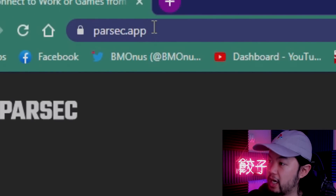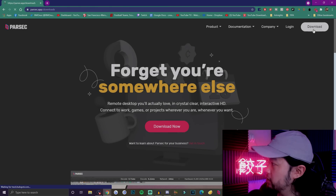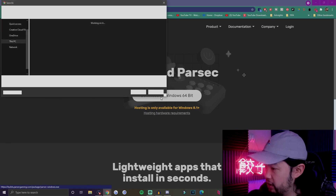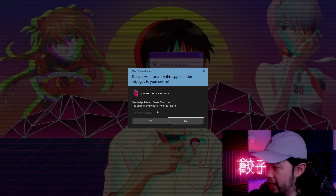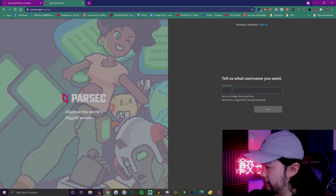First, you go to Parsec.app — I'm going to take you to the site, it's very nice — and you're going to go ahead and download the program Parsec. For me, it's going to be the Windows 64-bit. Download it, you go ahead, you install it, it's a very simple process, and you're going to go ahead and sign up.